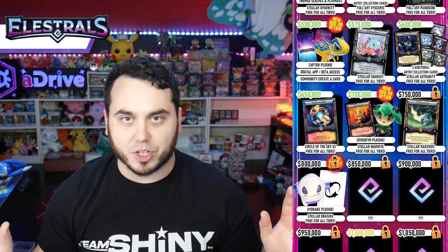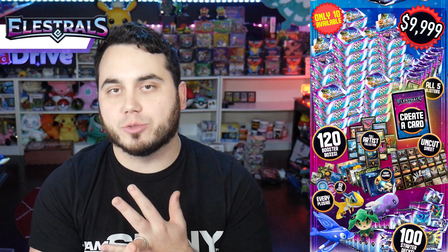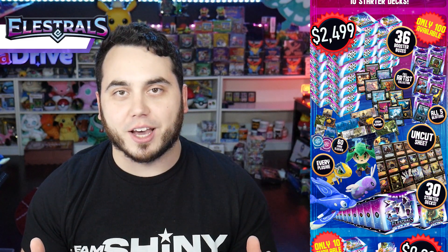Share the campaign and tell your friends about Elestrals on Kickstarter. Thank you guys for a marvelous day — what a crazy day it's been, you guys have turned up something fierce. One other thing I want to mention before I wrap up: we are starting to run low on those Create-a-Card tiers at $10,000 and the $2,500 tier, which comes with the Uncut Sheets — those are also going quick. So if you want that Uncut Sheet or you want to create a card with the Elestrals team, grab those because we are picking up some serious steam with 11 days left.